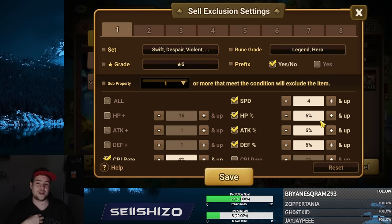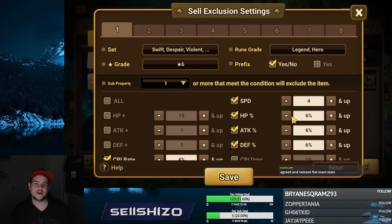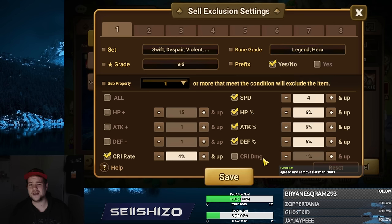In my opinion — and write this in the comments if you agree — runes should start at plus six. Because plus six costs nearly nothing, maybe even plus nine. At plus six you can already see like, okay, my rune is on 14 speed, I want to keep that. Or my rune has 14 crit rate and I could use that. So all of those things you can actually use this exclusion system for properly.